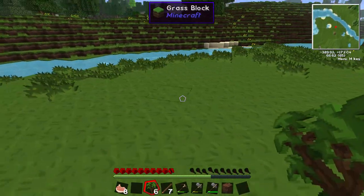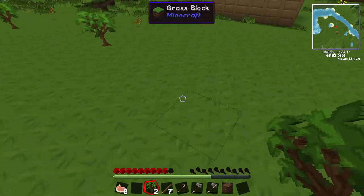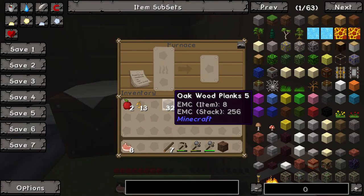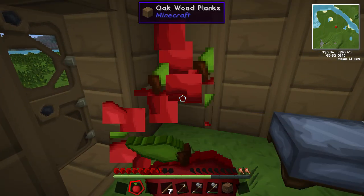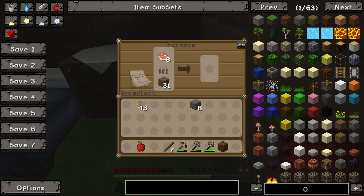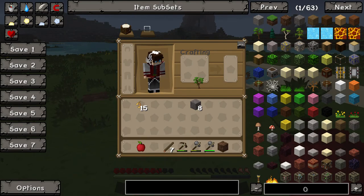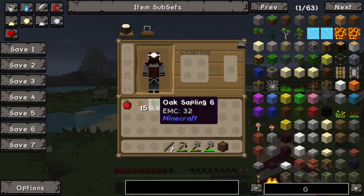Oh, I'm taking hunger damage! Oh my god, I'm going to die! Don't let me die! I've got apples - I forgot about the apples, nice! Where are my oak saplings? I literally just placed them all down. Do we have this mod? No, we don't. Okay, that's good to know.